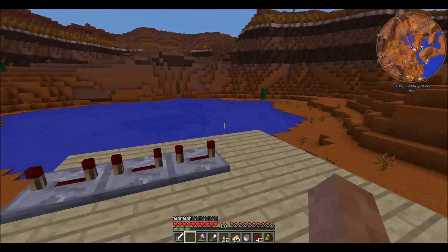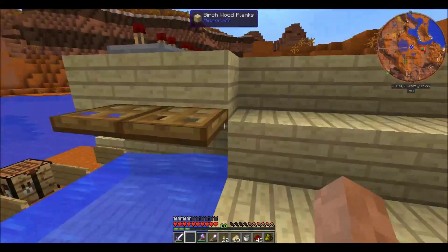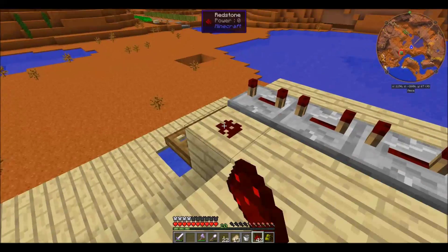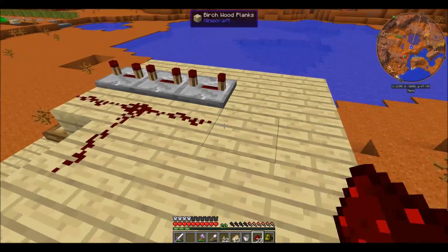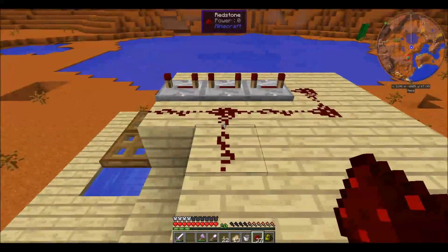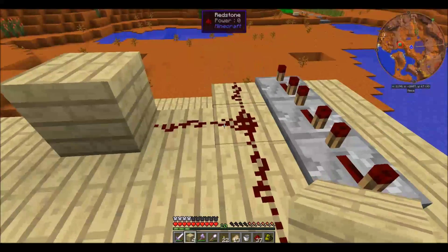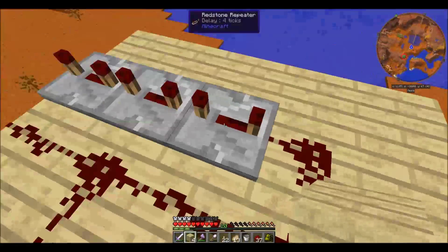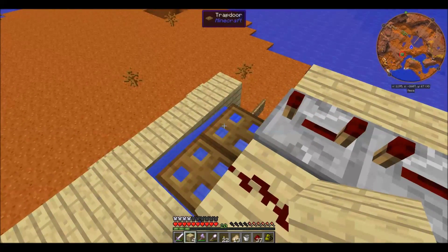Now it looks like nighttime is coming, so give me a minute. Okay, I'm back — I slept, it is now daytime. I'll push a button — that'll send the signal this way and this way. As a test: if I push the button, that should send a signal immediately triggering this one, and then also waiting for 12 ticks to activate this one after that.